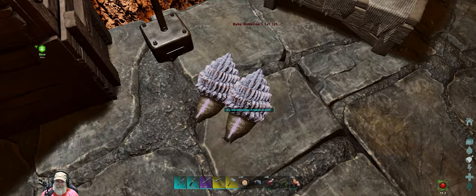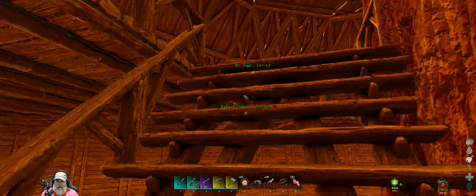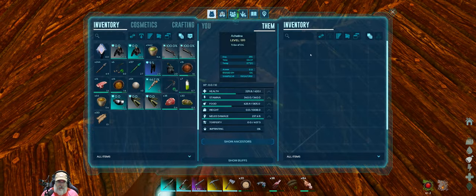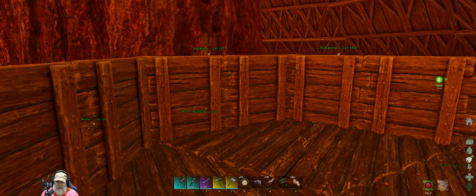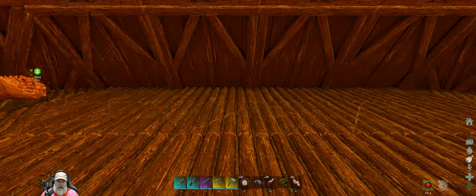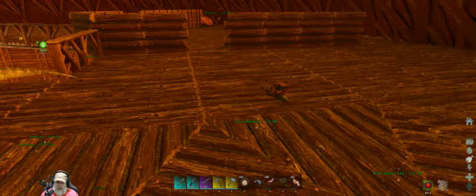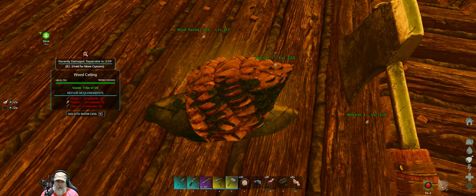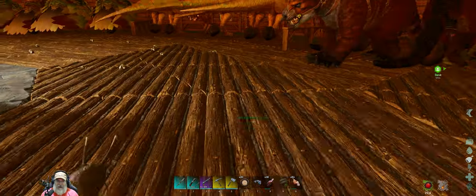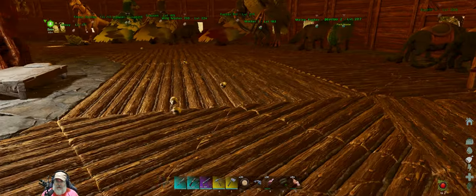We don't need any more snails — they just breed like rabbits. I built this upper area and made a little pen for them but they get out no matter what. I leave and come back and they've escaped even with everything closed up, so I've just decided to let them wander all over the place. They're providing me with a metric butt-ton of cementing paste and even a little organic polymer, so they're super useful to have around.